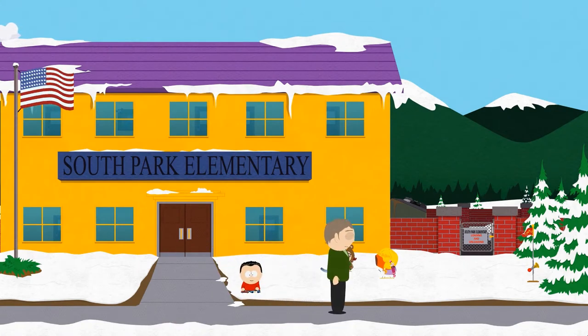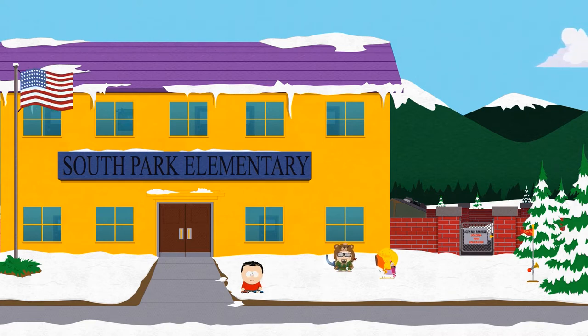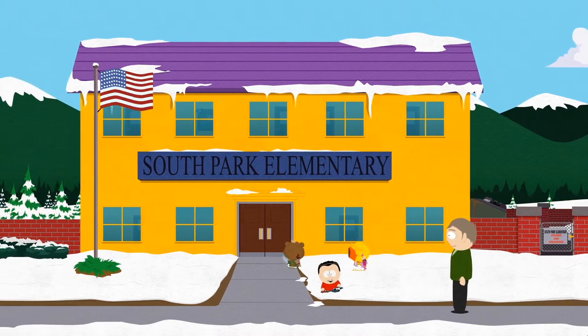Hey there and welcome back to South Park: The Stick of Truth. My name is Pete and today we complete the Detention Sentence main quest. This quest takes place at South Park Elementary School and our task is to get Craig out of detention. In the last episode we learned that Mr. Mackie has already taken some precautions, so inside the school we're going to face locked doors and a bunch of hallway monitors. Without any further ado, let's head inside.